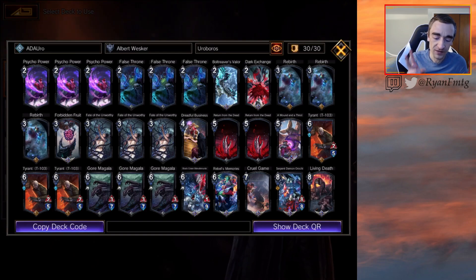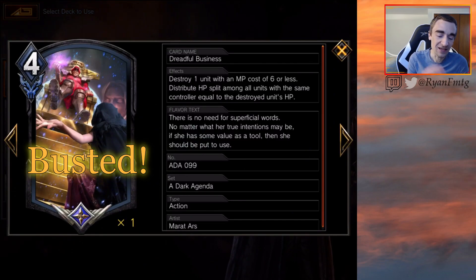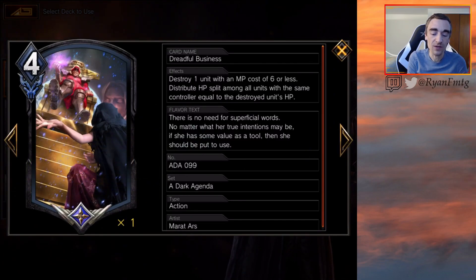The two new cards we are playing are: Dreadful Business, a four MP spell that destroys one unit with MP cost of six or less. It distributes the destroyed unit's HP split among all units with the same controller, so your opponent's other units get pumped with HP — but more times than not that's pretty okay, especially because this only costs four MP, which is so cheap.